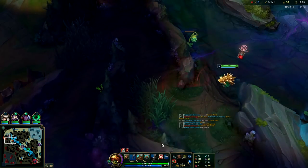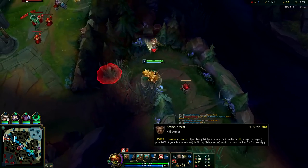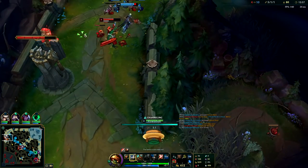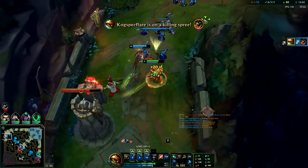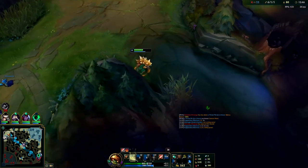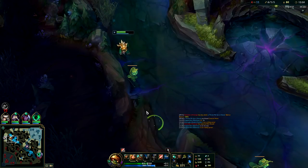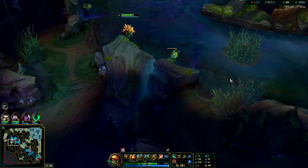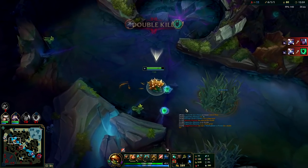If they were full AP I'd probably go for either an Adaptive Helm or an Abyssal Mask, but they're mostly AD - all they have is Yuumi and Victor for AP. We could even dive Renekton - Rammus, once you have Cinderhulk, is really good for dives, especially with armor making dives easier because you take less damage from turrets. Right now it's a really easy opportunity. Another thing that's making me really tanky is Aftershock - whenever you CC somebody with your Q or E, you get a massive burst of armor and magic resist, so the turret didn't really do much to us there.